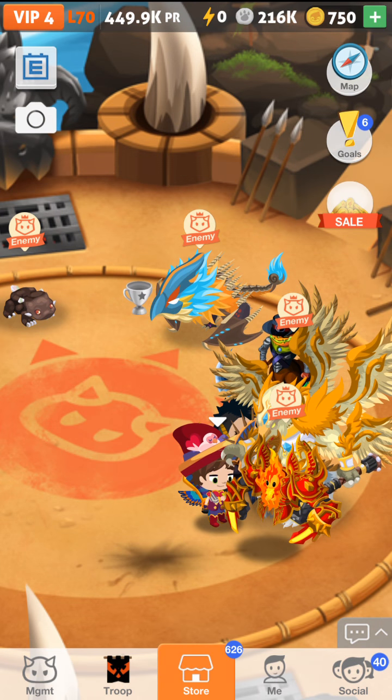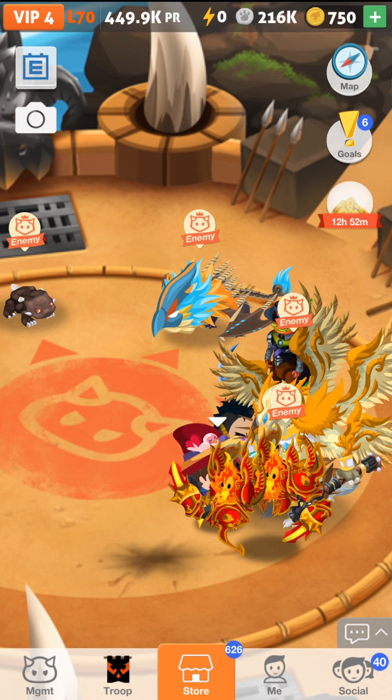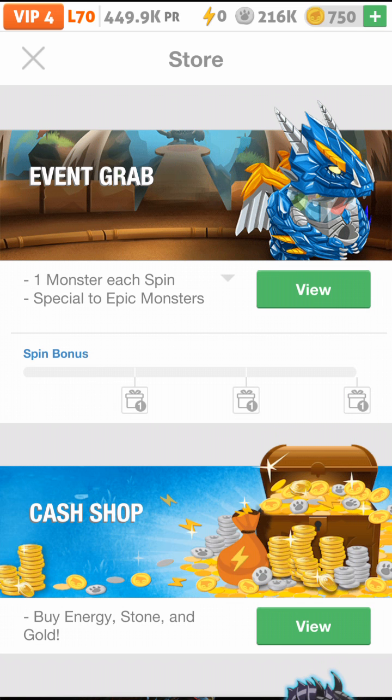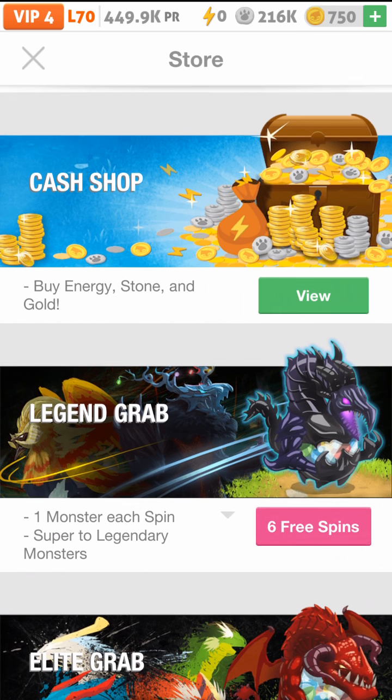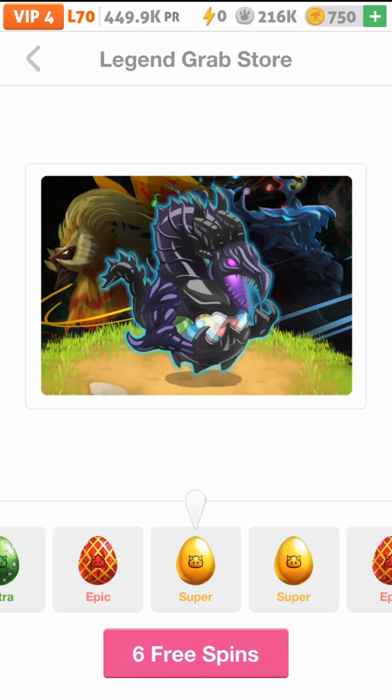Alright, so lesson learned — not to try that again with a mech sprite team. Well, that's not quite what this video is about. Because there is a code that gives out 5 legendary spins. I already had one, so I have 6.